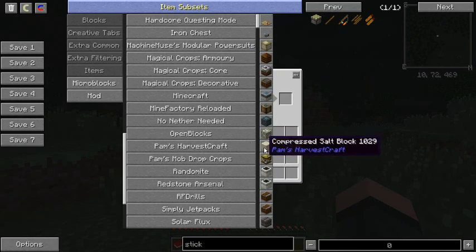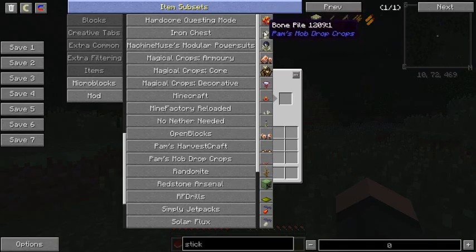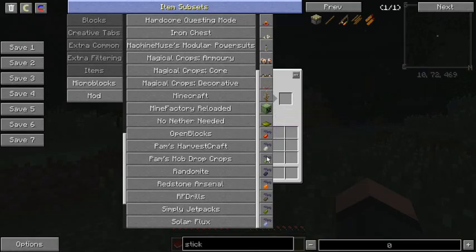Pam's Harvest Craft — I think we pretty much all know and love this. If you haven't, you haven't been watching my videos. This is how you get your food. Pam's Mob Drop Crops: Blaze Flower, Bone Pile, Eyebush, Rotten Bush, and then you get your Tear Chalice and so on. Creeper Pod, Slime Puddles. To make a Creeper Pod it's a wheat seed plus gunpowder. To make the Rotten Bush it's zombie flesh plus a wheat seed. They're stupid easy to make and grow relatively easily. If you want an insane amount of mob drops like enderpearls — get one enderpearl, do a seed, and bone meal the ever-living bejesus out of it. You will end up with enderpearls for days. And the cool thing is you can actually grow your own bone meal.